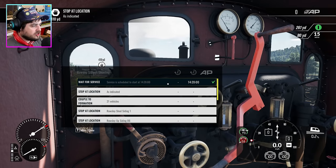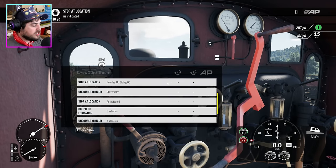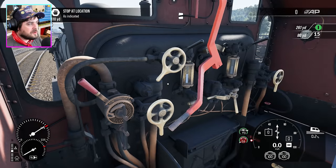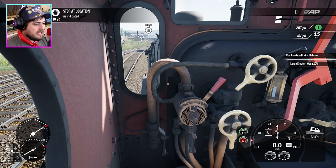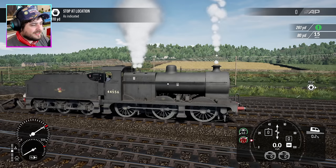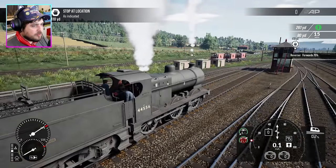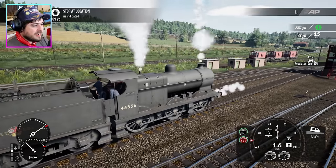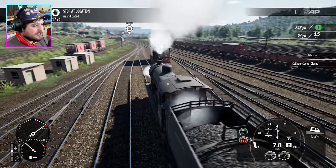Let's have a look at our task. What we have to do is stop at location, couple up to some trucks, stop at location, stop at location, uncouple trucks, stop at location — wow, we've got a lot to do! Let's release our brake and put the injector on. Put the reverser in forward — we're already starting to slightly move, going downhill. Let's give ourselves a little bit of acceleration — here we go, we're off! A double toot to let people know this train is moving.